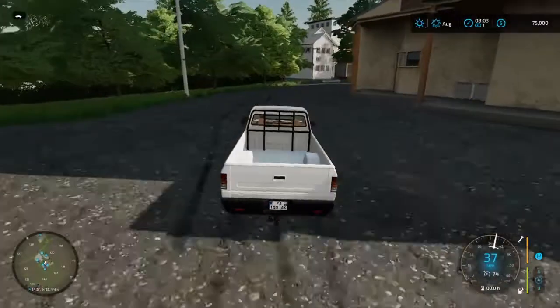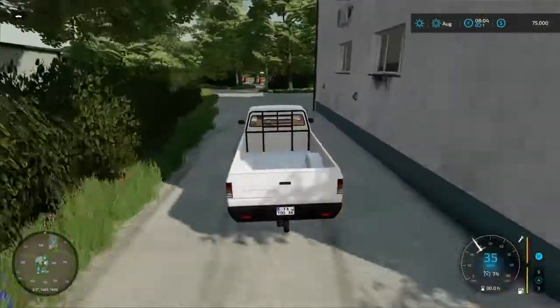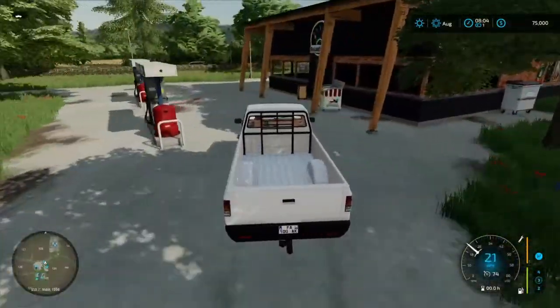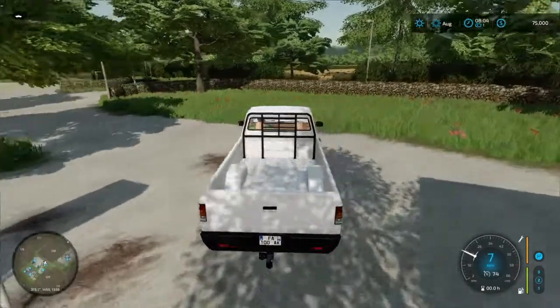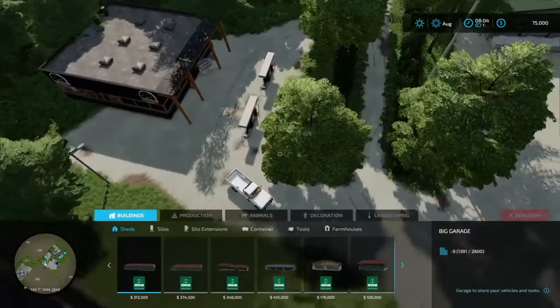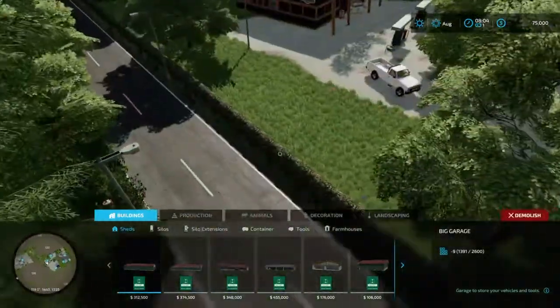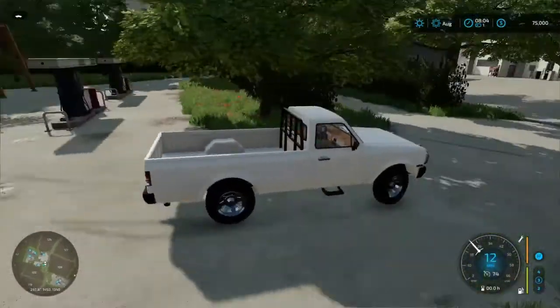I believe this is the map where you can remove all bushes, trees — well not all trees — but you can remove bushes, trees, and the stone walls. Not sure how to do that. Let's see if we come into build mode — first time you load into a map and go to build mode it's kind of slow, at least on PS4 for me. Can we just come over here and demolish this? No, I'm not sure how to get rid of that, but you can do it.